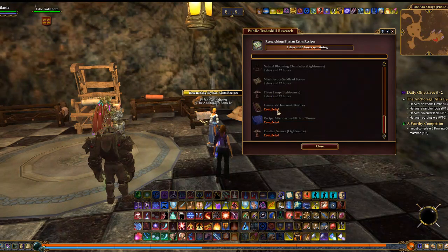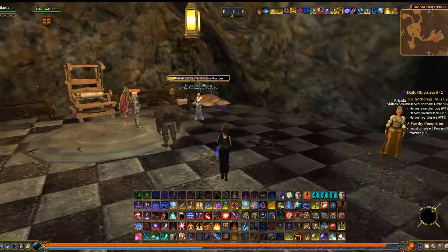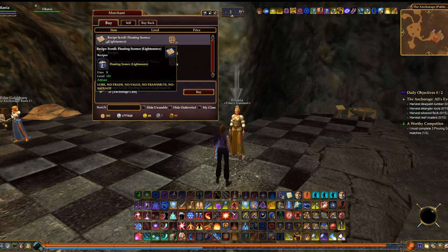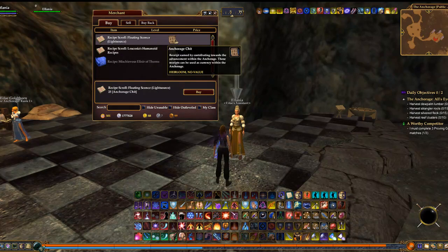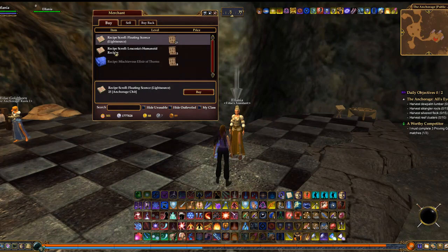Eventually we'll get down the list, and you can see she's already completed several recipes thus far. Once she has completed those recipes, where do you get them? I'll come over to her assistant — these are the completed recipes, and you can buy them for those chits. Another good reason to do the daily is not only the random prize you'll get, but also so you can build up a stash of chits to buy her recipes.